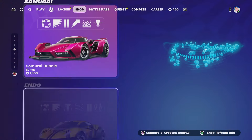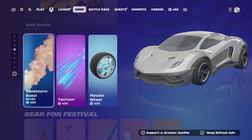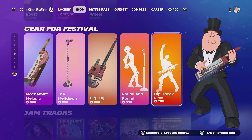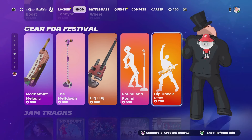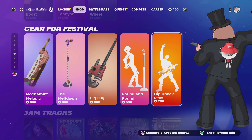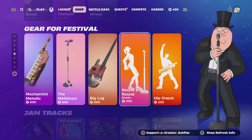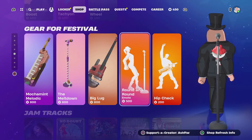We've got the new whips here that we didn't see yesterday, and we do have the new emotes as well. Extra gear for Festival there too. Obviously Peter's getting a bit sus, but you know the vibes. We've got Round and Round there as well. Let's go!